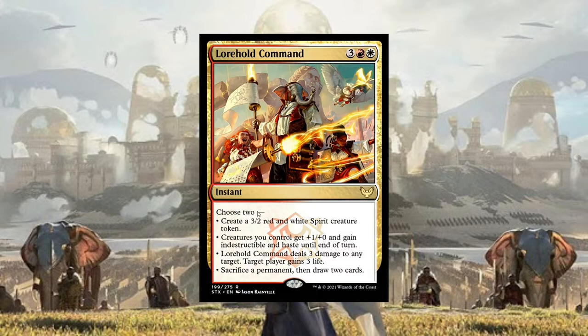This one I don't know if it's a little bit better, but it's still pretty bad. We have Lorehold Command. Its abilities are: create a 3/3 red and white Spirit creature token; creatures you control get plus one, plus zero and gain indestructible; deal three damage to any target and target player gains three life; and sacrifice a permanent, draw two cards. It's not really good. You're not attacking in CEDH, so the indestructible ability isn't relevant. It's kind of like a Lightning Bolt plus Fog for five mana, and none of its abilities are that great. Creating a Spirit isn't great; sacrificing a permanent to draw two cards, no. It's pretty expensive at five mana and just doesn't do much.